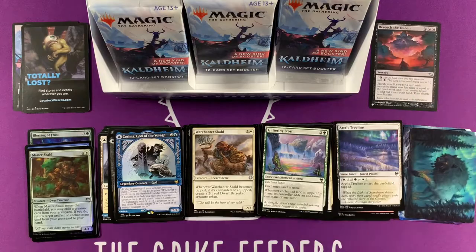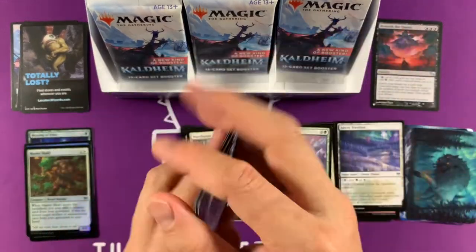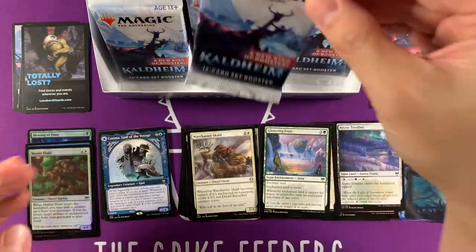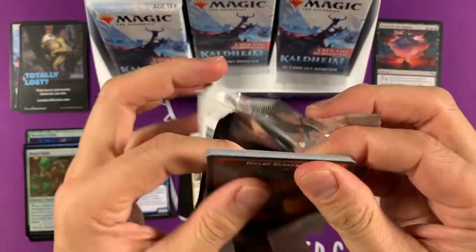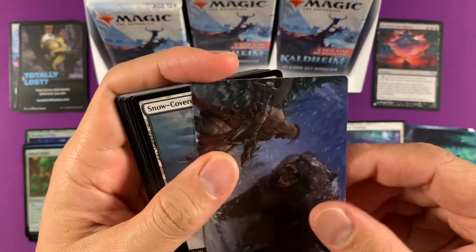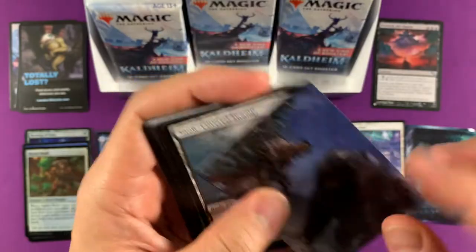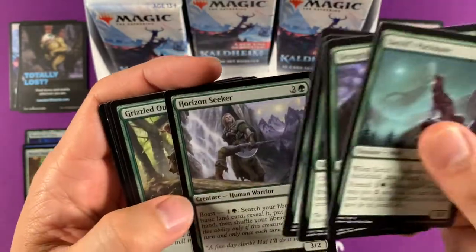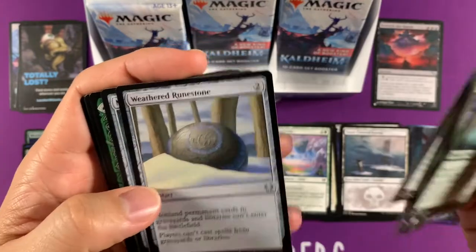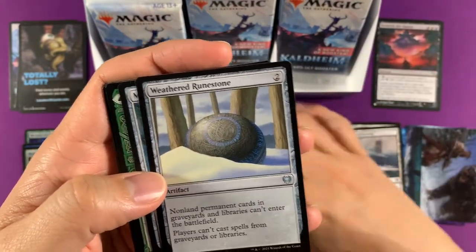Let's put them over here. We've been getting some double rares — I think almost all of them are double rares, that's sweet. We do want to see if we get four, maybe even five rares. A fifth rare has to be in the list card, which is almost impossible probably. I don't know what this is — Blizzard Brawl. We have not gotten a foil one of these yet. Foil snow land — kind of sad about that. Weathered Runestone — the new Grafdigger's Cage.